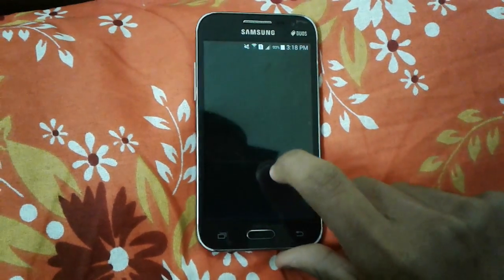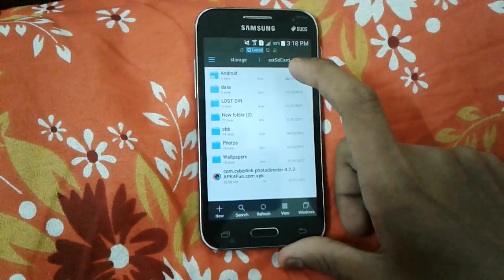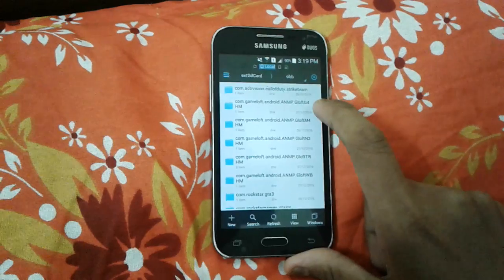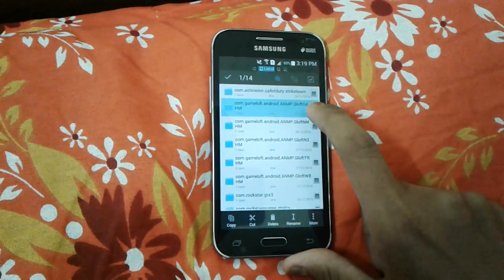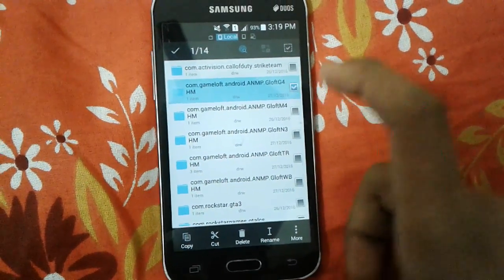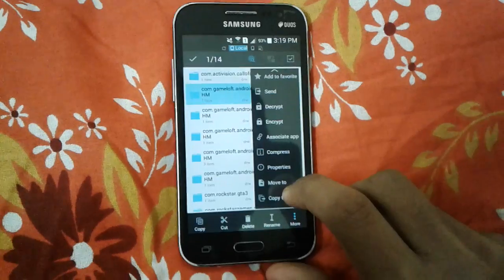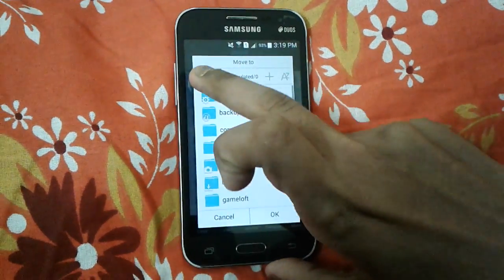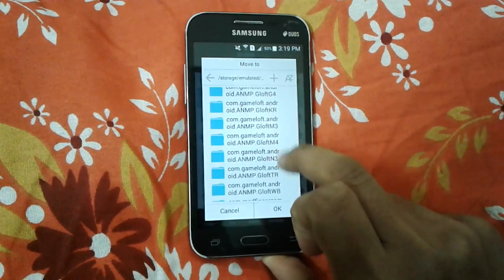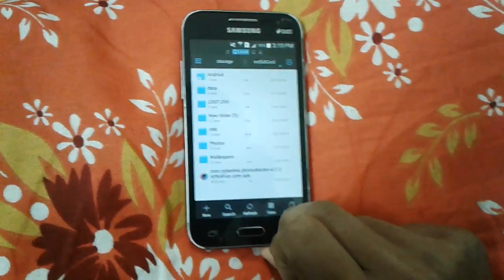Go to your file extractor — I recommend ES Explorer — and go to the place where you have extracted the data files. This is the game folder, G4, which is Gangster Rio: City of Saints. You can move or copy it depending on your storage. I have low storage so I will move it to internal storage, under Android > OBB — not in Data. I have already done this.